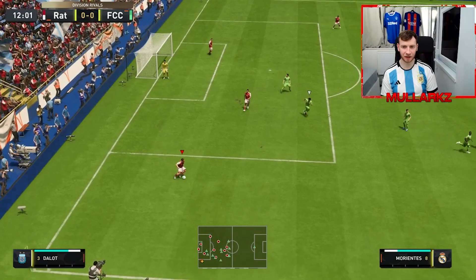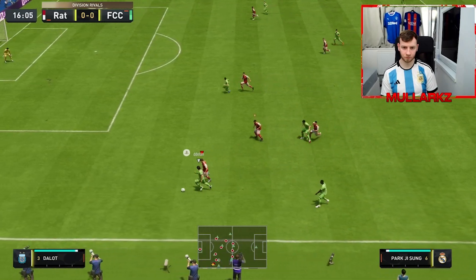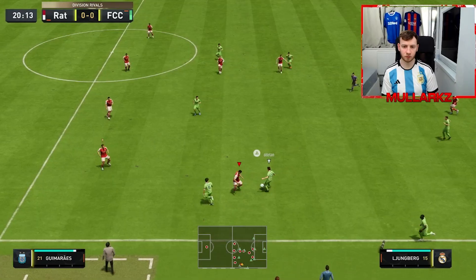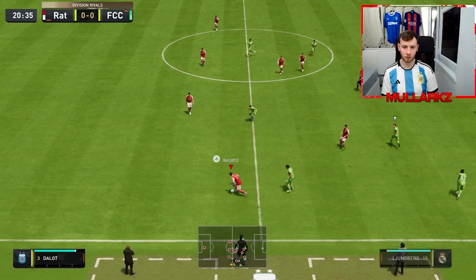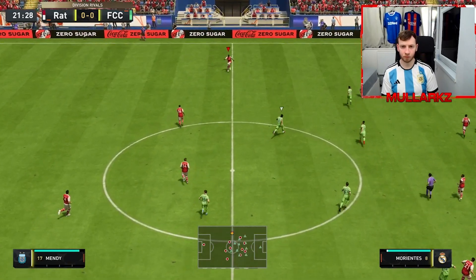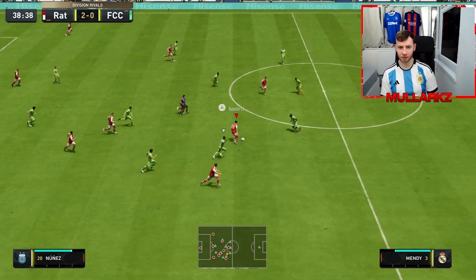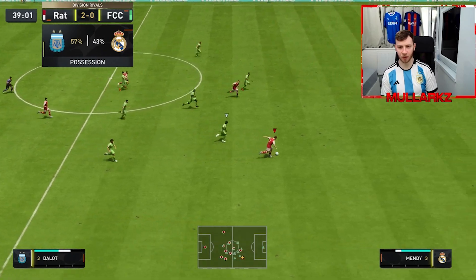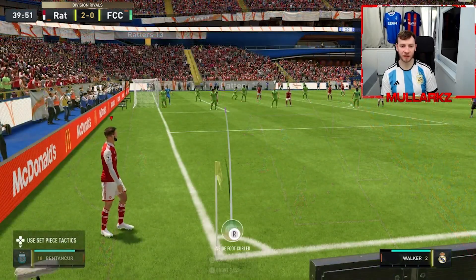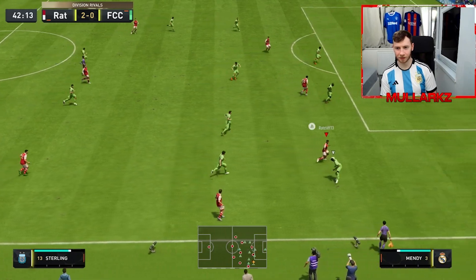Dalot with that pace, catching up Mendy - nice switch of play as well. He's so strong. Defensively, really strong card - really, really top defender this card. Dalot coming in with an interception and now we're on the counter-attack through Dalot. He can't finish but look where we ended up from his interception. This guy's too good. Nice ball through from Dalot.